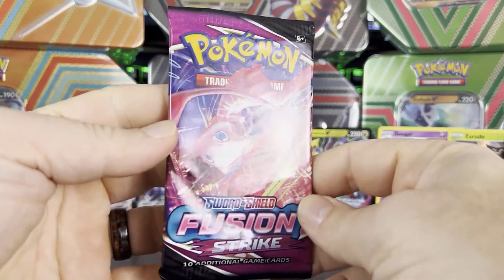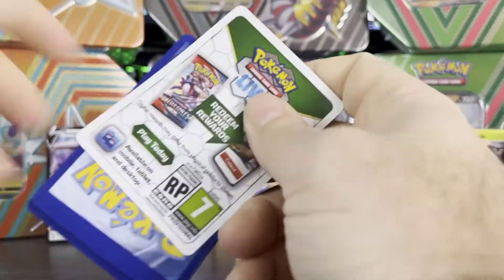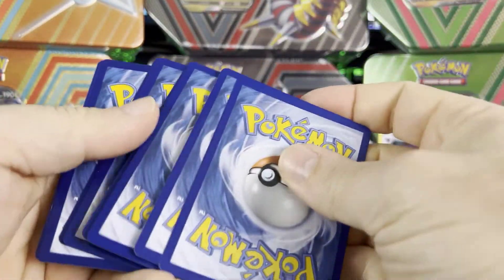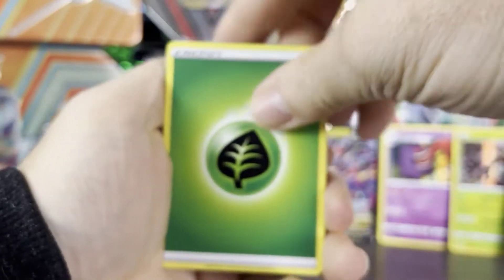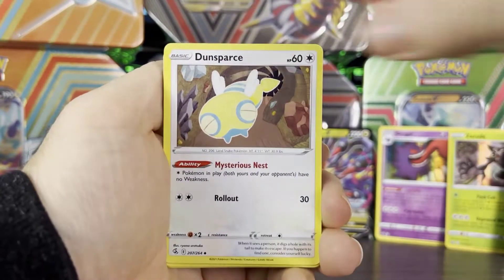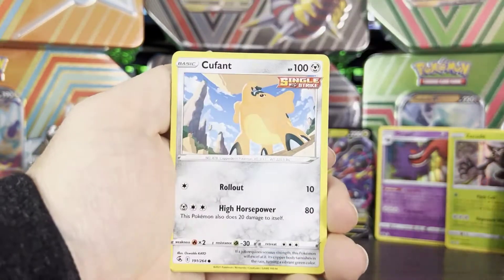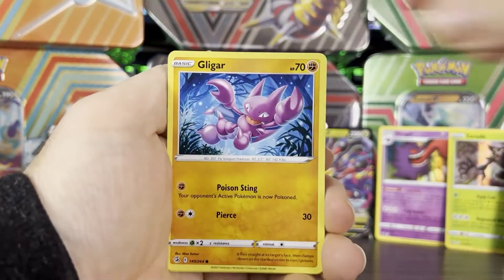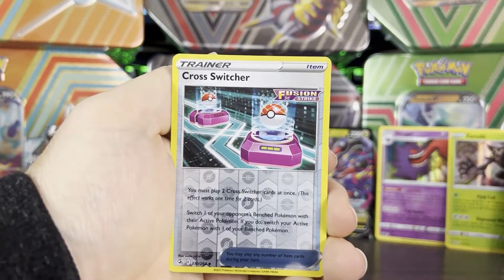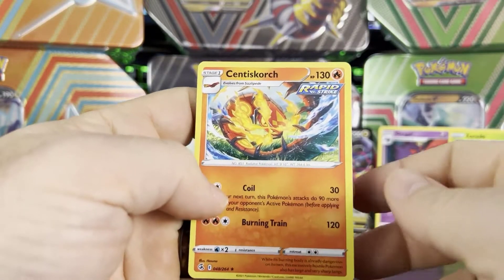Last Fusion Strike pack — we got a new pack art. Starting with Grass Energy, Electric, Dunsparce, Dancer. Our commons are Pansage, Kerfluffle, Gligar, Slugma, and Skitty. Our reverse is Cross Switcher and our rare is Centiscorch.